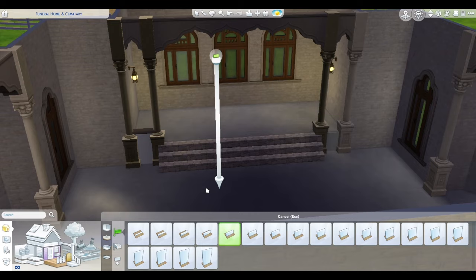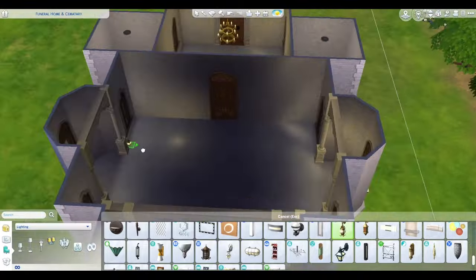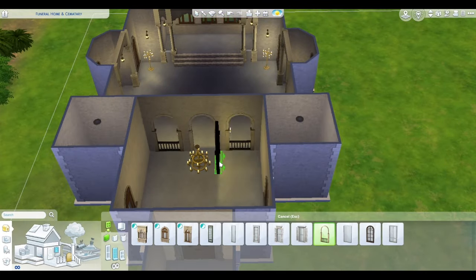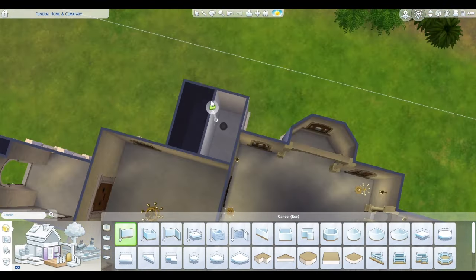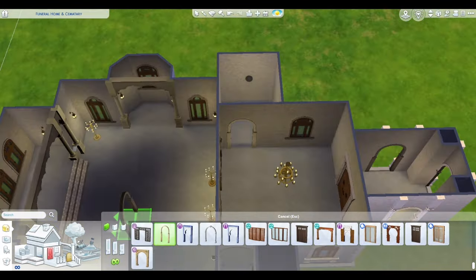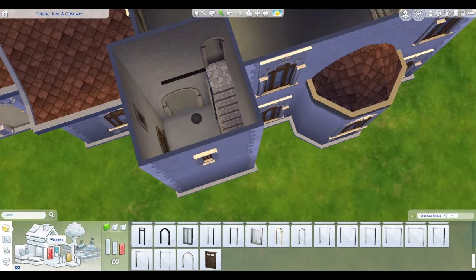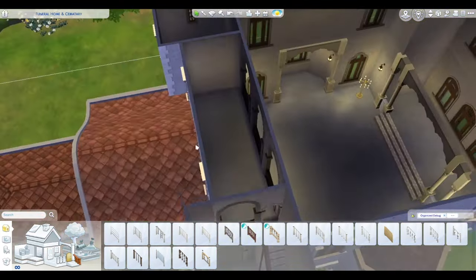I really wish for these little side rooms that we would have a half roof we could put on those. Kind of like we have the ability to make one of the roofs a half roof — I wish they would do that with all the roofs. Give us the ability to do half roofs, because they kept glitching in when I removed some things. So it was sad and I couldn't have things as open as I wanted them to be. It just didn't work.